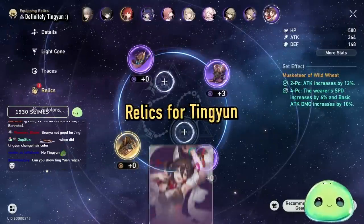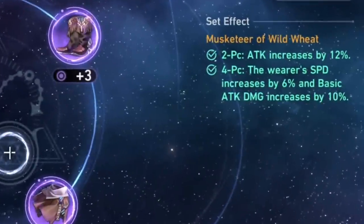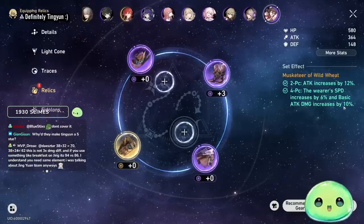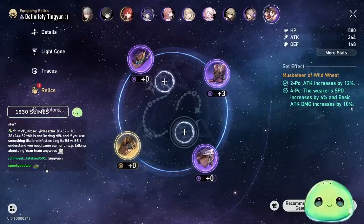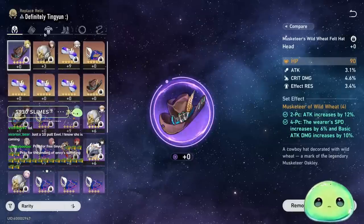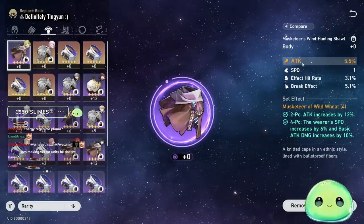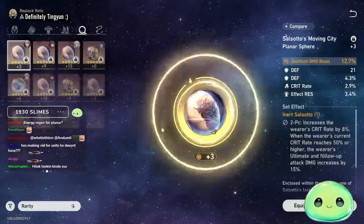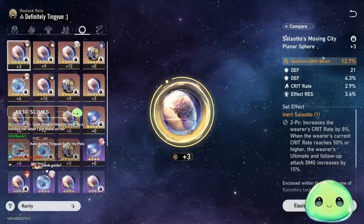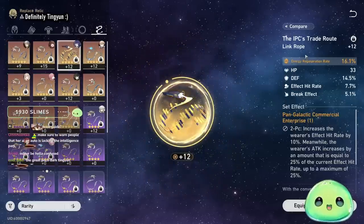Let's talk about relics for Tingyun. She's a very simple character to build — all you want to do is stack attack. The best set is Musketeer of Wild Wheat: the 2-piece increases attack by 12% and speed by 6%, and basic attack damage by 10%, which matters since she'll be basic attacking most turns. Main stats: HP for the head piece, attack for the gloves, attack percent for the chest, and speed for the boots. For the planar sphere, run attack percent, and for the link rope, run energy regeneration rate. Energy regen is only available on the rope, and it's highly recommended so you get your ultimate back faster.